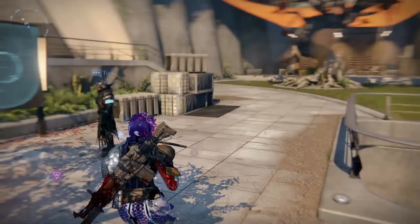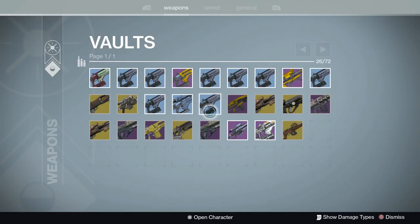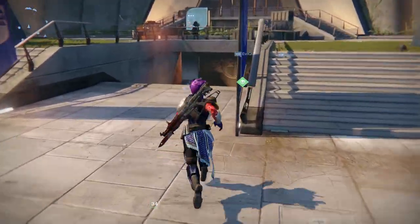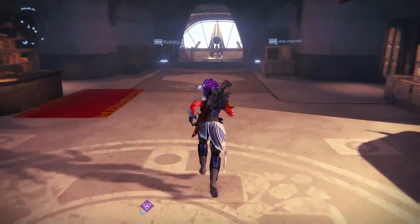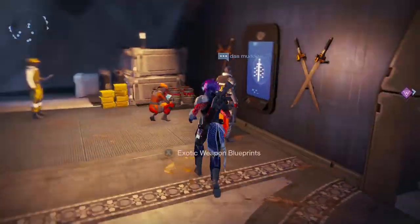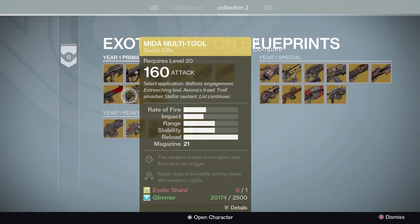They really made a ton of tower changes. There's new vault space — the updated vault is in the game now and available for everyone. The collection system is now in the game: you have your exotic blueprints, your ships, your shaders, and there's even an emote collection. There are a lot of awesome collections to store all this stuff that usually shouldn't take up space in your inventory, and now it's just limitless.